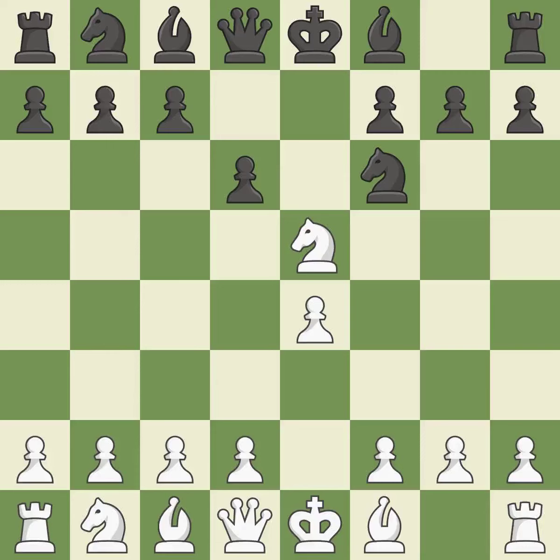d6 attacks the knight on e5 and allows the light-squared bishop to develop — it is best. Nf3 returns the attacked knight back to the f3 square, where it supports the d4 square and fights for the e5 square — it is best.